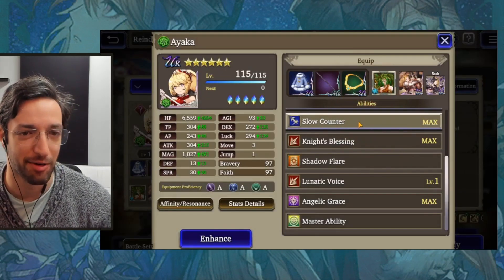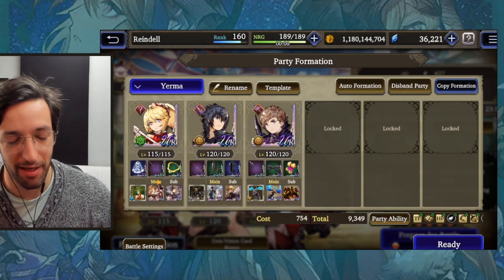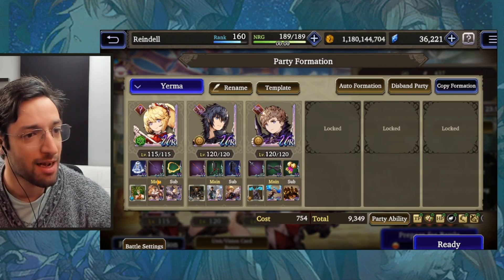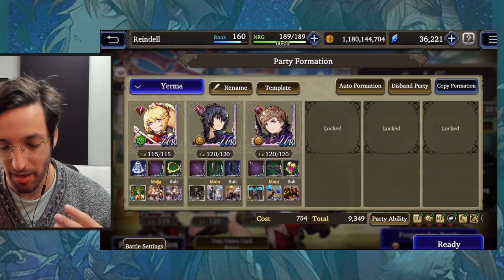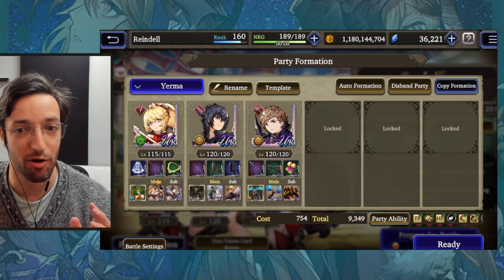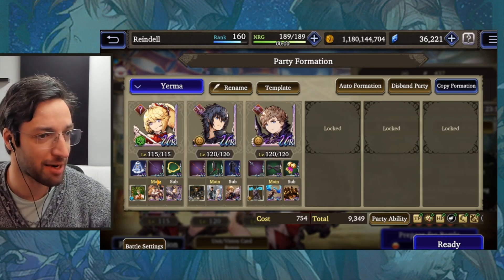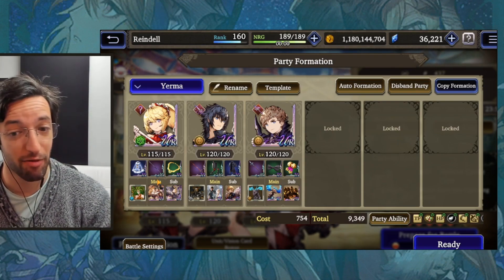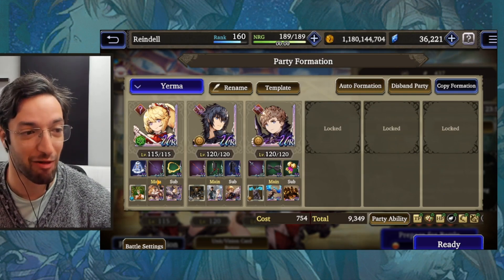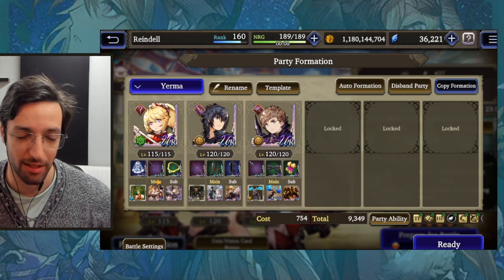Right now she only has 20 AoE Resist in our setup because we have Area Resistance for Earth units on top. I find that stacking both Area and Single Target Resistance is one of the best ways to build teams currently, but I can't do that for enough element support. Imagine her in a Wind team though — she's going to have her own 20 AoE Resistance if you're pairing her with the new Vision card coming out with Satelli in roughly a month. Then you'd have another 20 Area Resistance for Wind units, and Satelli himself has a 20 Area Resistance buff to cast.